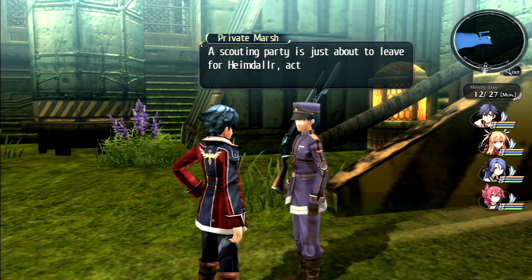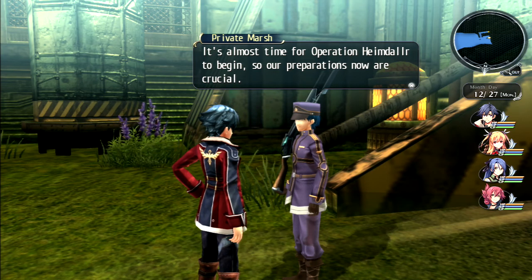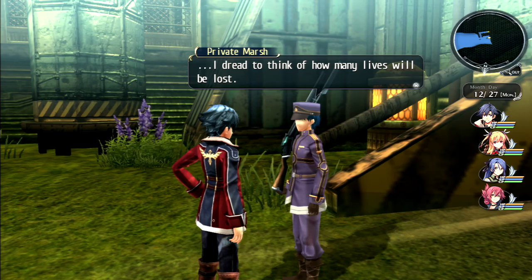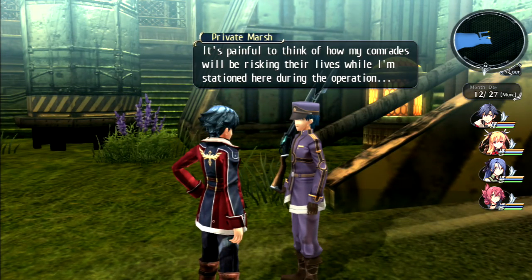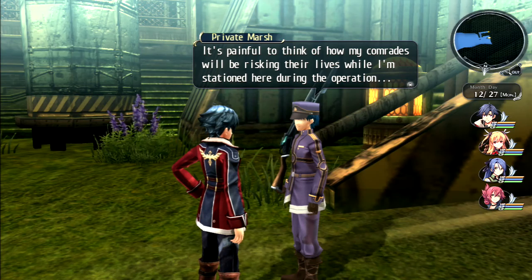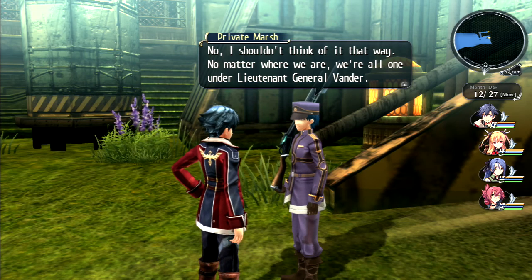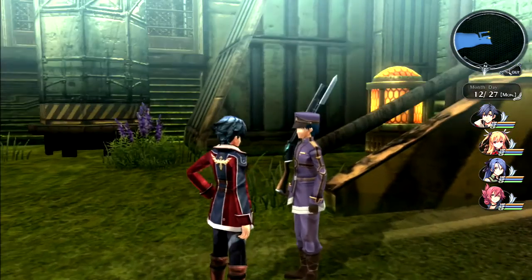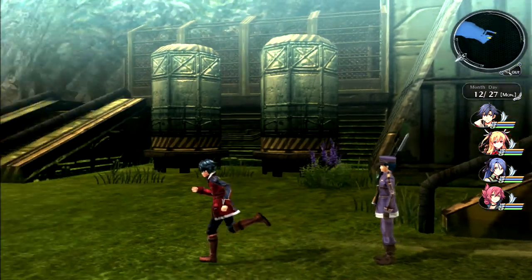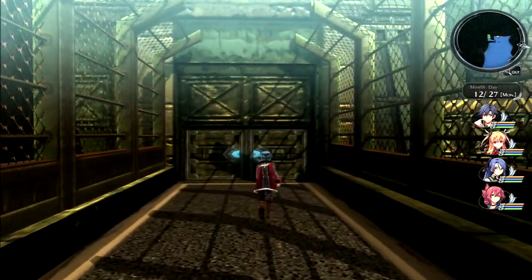Welcome to Zender Gate. A scouting party is about to leave for Heimdall - it's almost time for Operation Heimdall to begin, so preparations are crucial. A soldier reflects sadly on being stationed here while comrades risk their lives, but resolves to fill his task under Lieutenant General Vander.